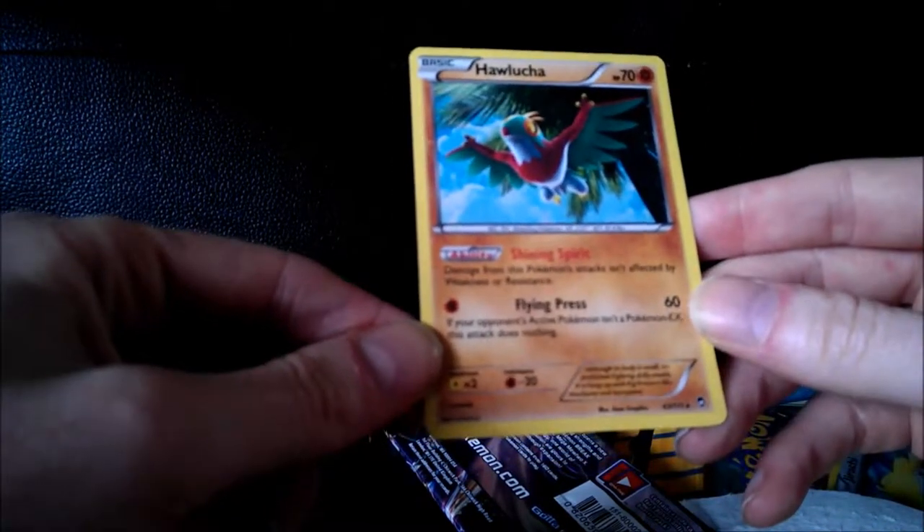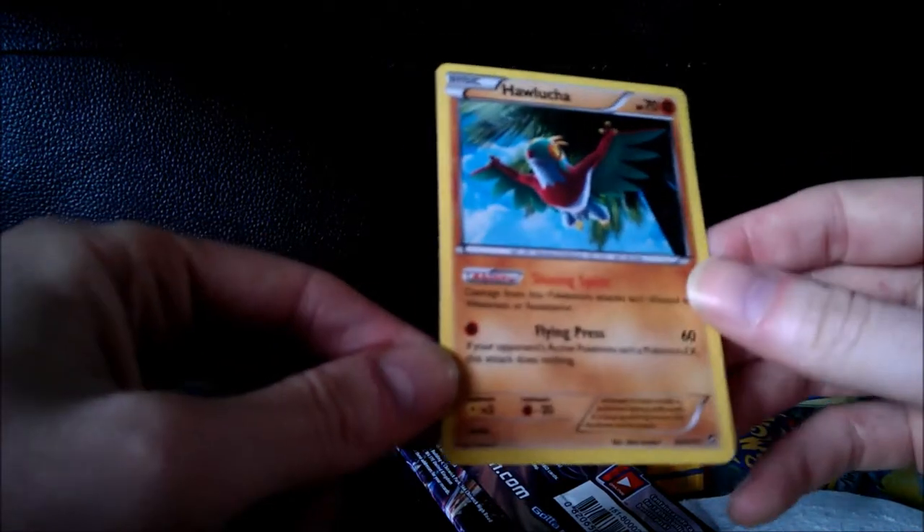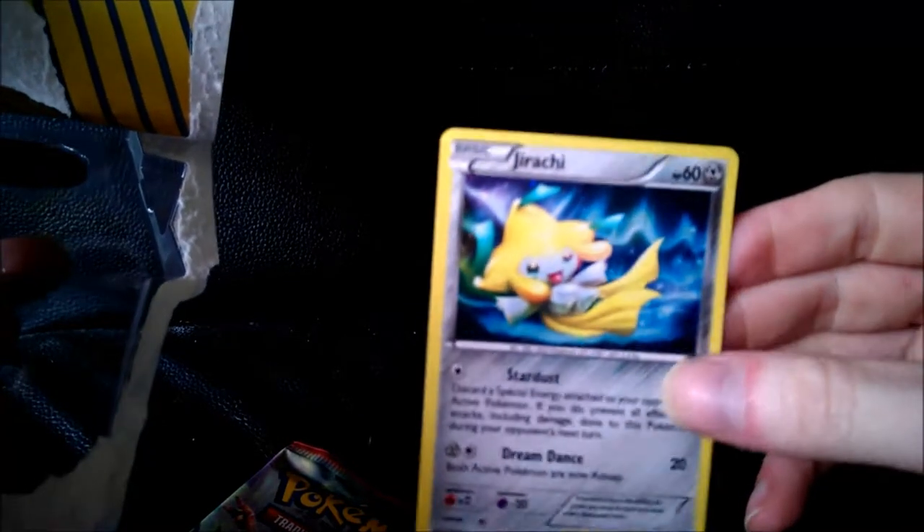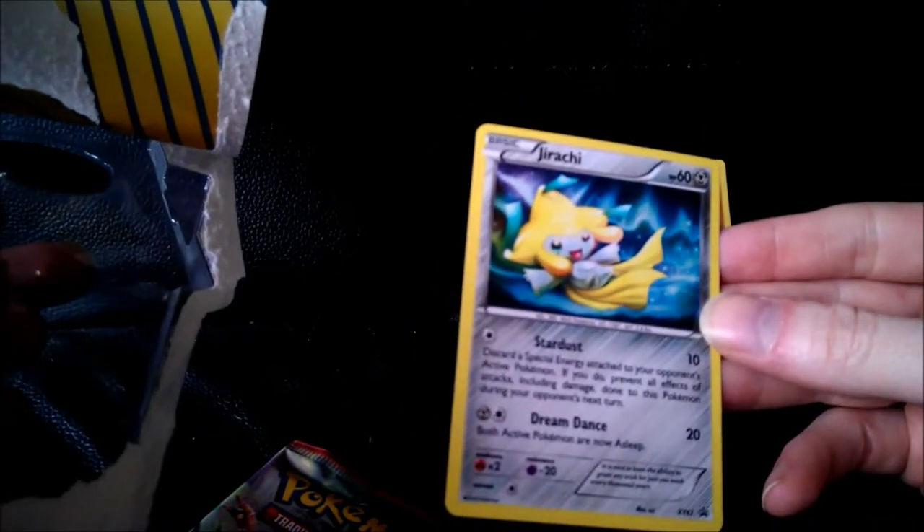And if it's not an EX it does nothing. Pretty bad actually - it'll only help if you're against a normal type. Then there's a booster. Then we have Jirachi. That one's not been too bad. Nice Jirachi holo - he's not a bad Pokemon. Good for putting Pokemon to sleep.